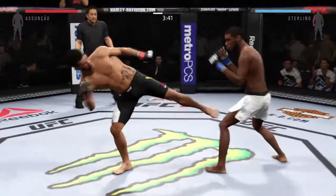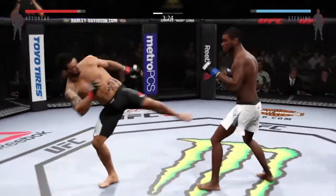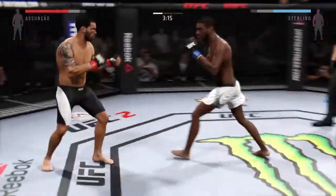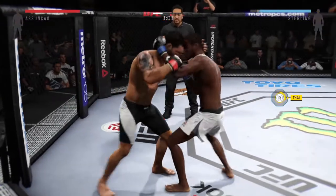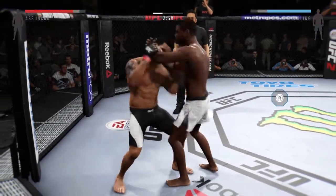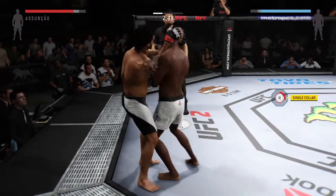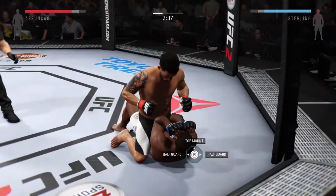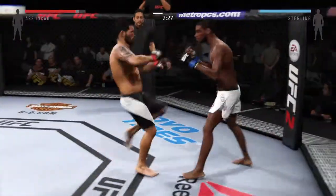Very solid. He misses. Hit him with the jab. Sterling with a strong combination. He's looking for that left — good exchange back and forth here. He's doing a great job of timing these shots, closing the distance. He's got the clinch. He's in a better position here with the tie clinch. Now he's got him in the plum clinch. He trips both down to the ground. Nicely done. He's back up. Big left hand.